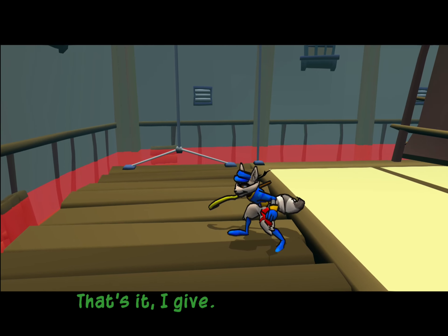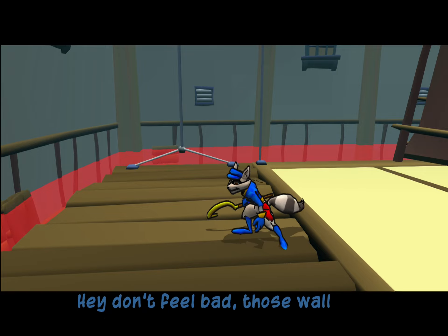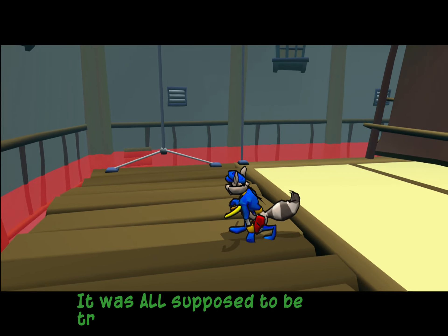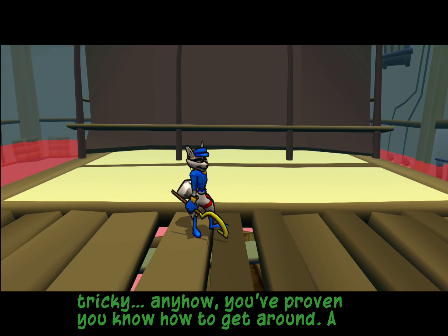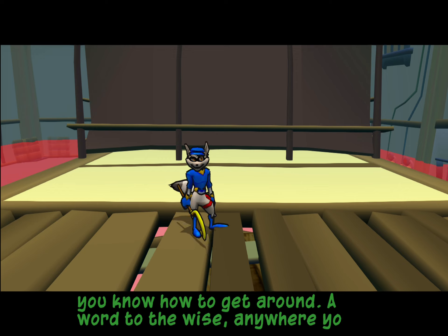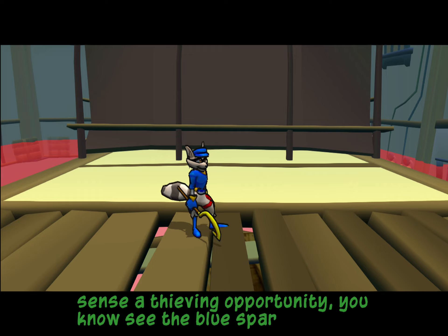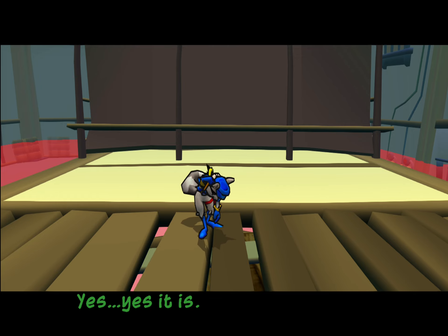That's it — I give. You've made it through all my challenges. Those wall hooks were kind of tricky. It was all supposed to be tricky. Anyhow, you've proven you know how to get around. A word to the wise: anywhere you sense a thieving opportunity — see the blue sparkles — you can use a circle button move. Pretty handy. Yes, it is.